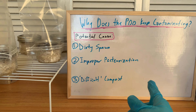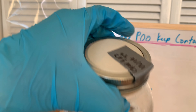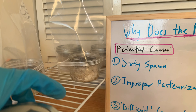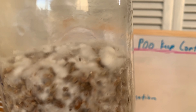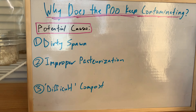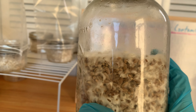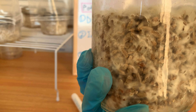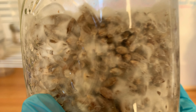So number one — dirty spawn. Here is an example: I inoculated this at the same time as these two guys and also the poo cakes that were here. This spawn is completely not dirty in my opinion because they break up easy and they don't smell weird. They look fine for poo lover mycelium. Even the grains that look like they're not covered, they actually are covered by mycelium — just thinner mycelium.